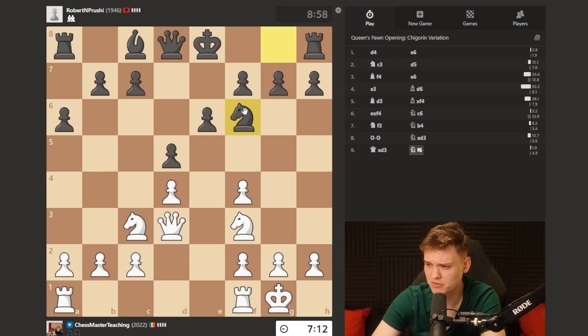Opponent goes knight to f6. And now I have a very simple way to get started. I normally just go knight e2, knight g3, c3, and knight e5.